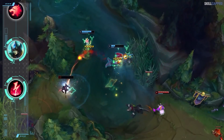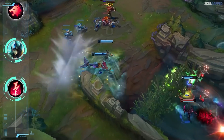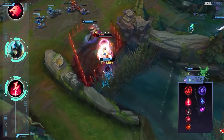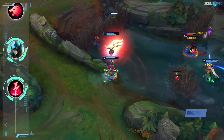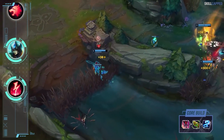On the flip side, in matchups where your early kill potential is subpar, opting for the standard Aery remains a good choice. The complete rune page is Electrocute with Cheap Shot, Zombie Ward, and Relentless Hunter. Secondaries are Mana Flow Band and Scorch. For the build, rush Imperial Mandate into Chemtech Putrifier second and Staff of Flowing Water third.